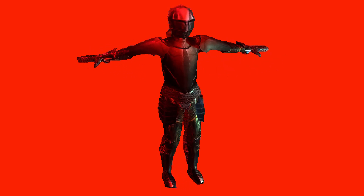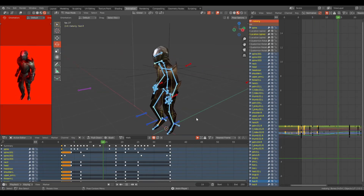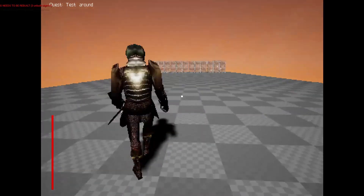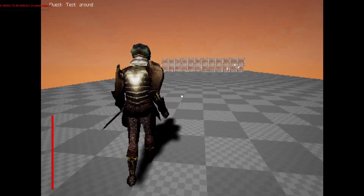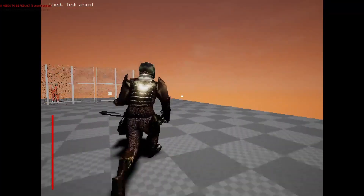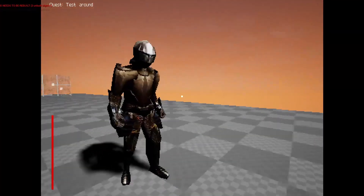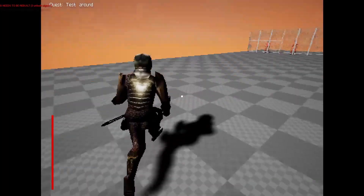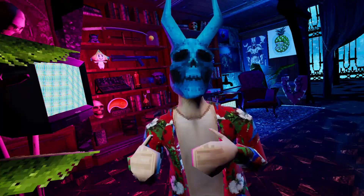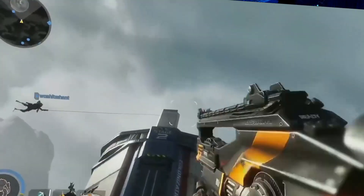Then I created the movement and control setup inside Unreal and made a test level so I could actually test stuff. I want a minimalistic game — minimalistic controls, minimalistic setup. Something easy to learn but hard to master, and it's very easy to achieve that with an interesting movement system.